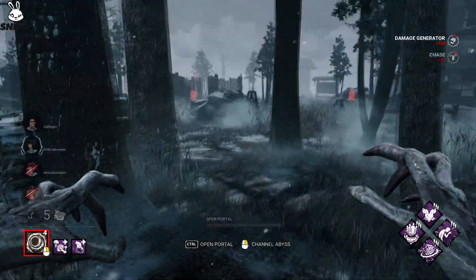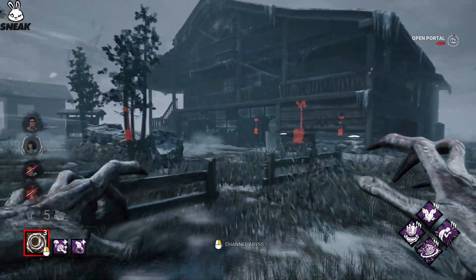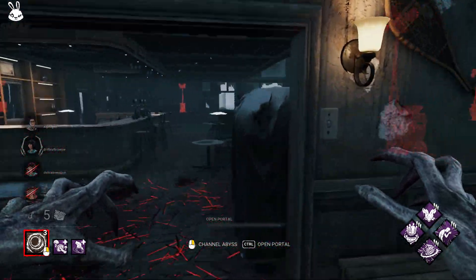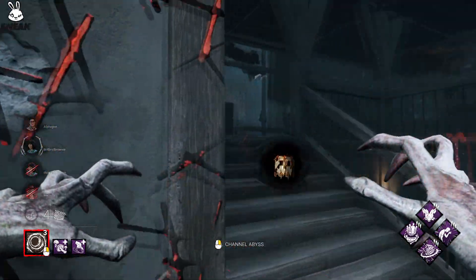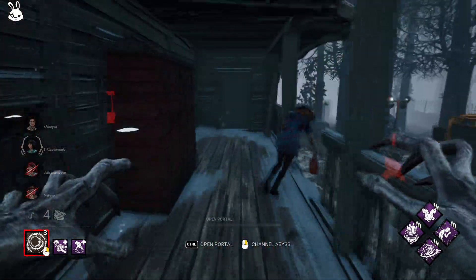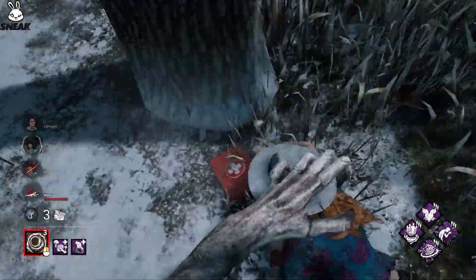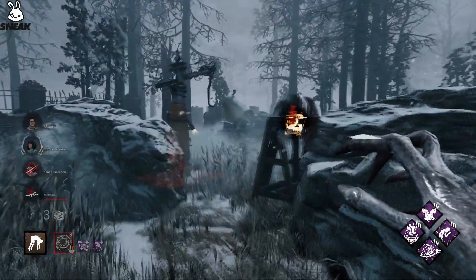I try and get as much gen control as possible, just because it puts a lot of pressure on the survivors. I'm going to chase this Mikaela and listen out for gens along the way, because she might be running me towards a couple of them. They're more than likely going to get a gen done, which is totally fine, but I got this Mikaela. Two gens and no hooks — Lord, I really have to turn this around.